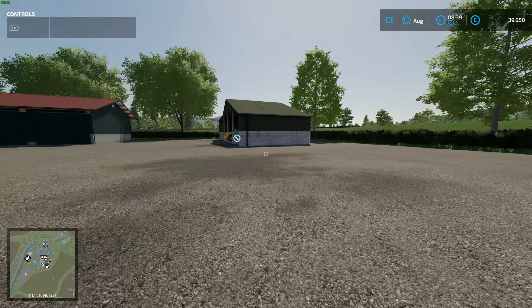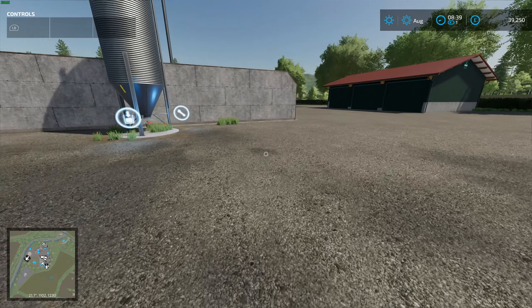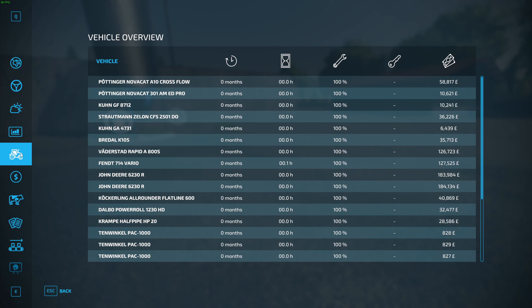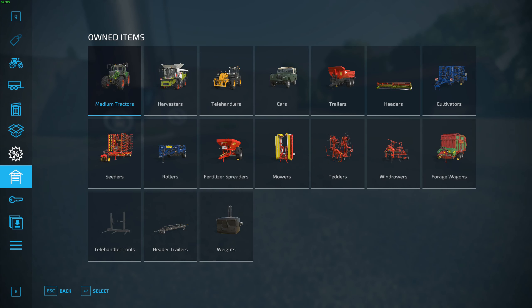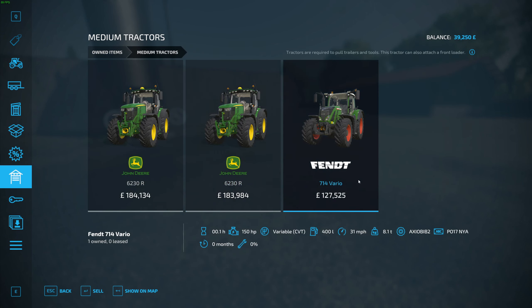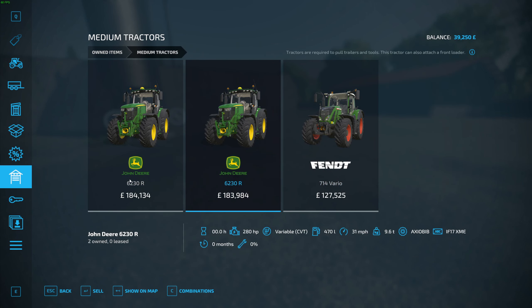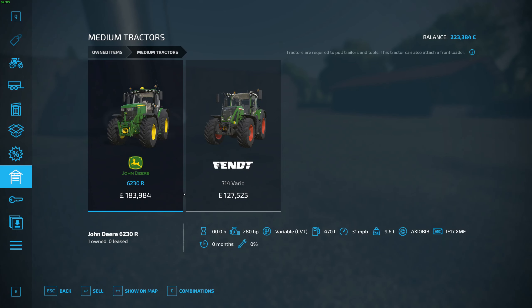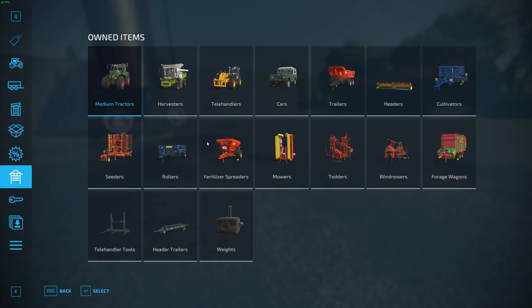I'm kind of a farm sim noob, but what I want to do first is sell some of our vehicles. We're going to go to the P tab - there you go. Then you can go to owned items. We've got some tractors here. I'm going to get rid of the John Deere - I don't think we need both tractors. Sold that.